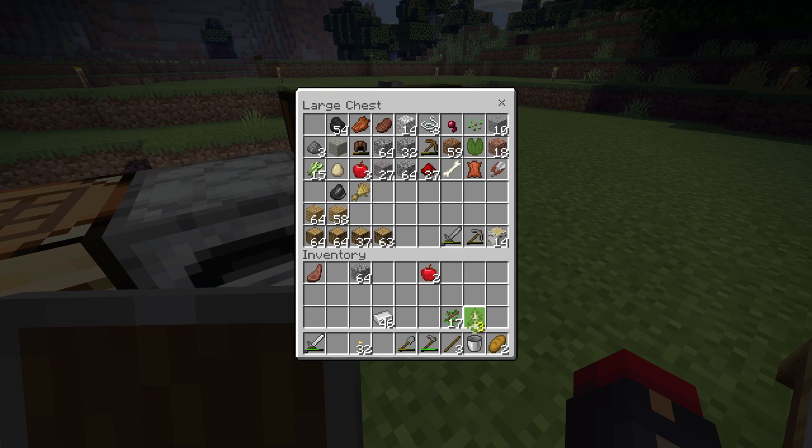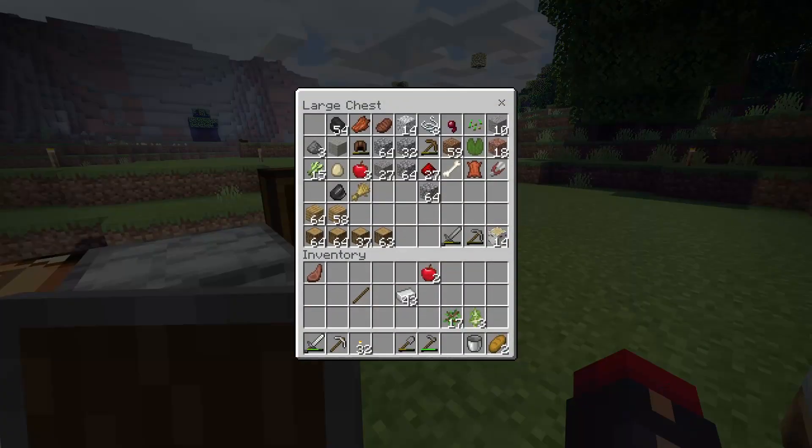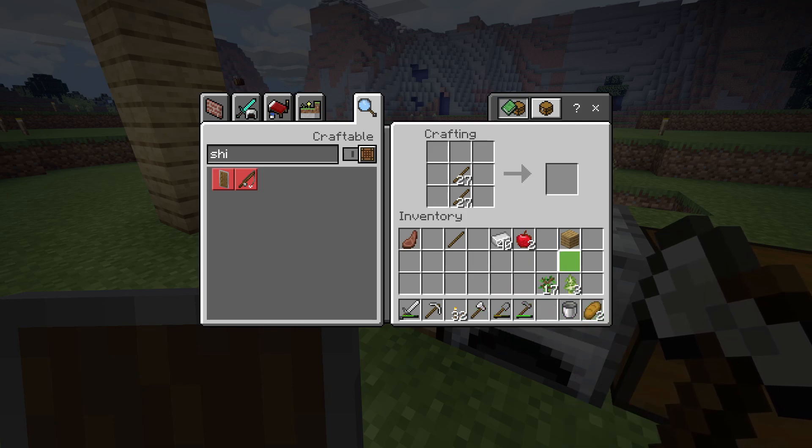Let's plant some birch trees — I don't use birch for a lot, but we might use it for a detail block or something. My cat is climbing on top of me right now! I need more sticks. You should always have sticks on you when you're mining or doing anything else, because you never know when you're gonna need a thing.